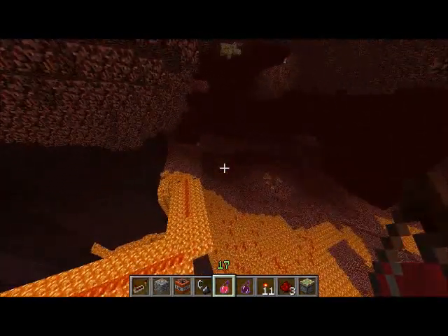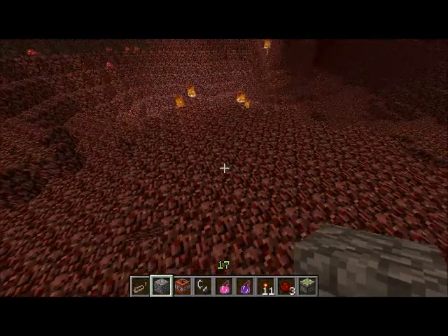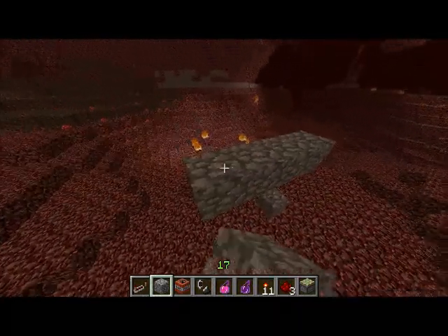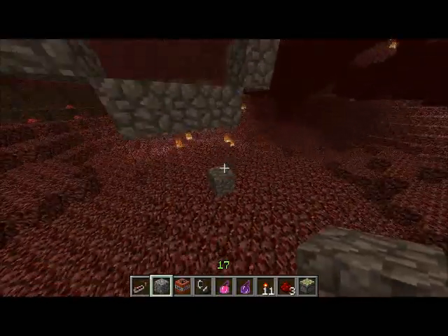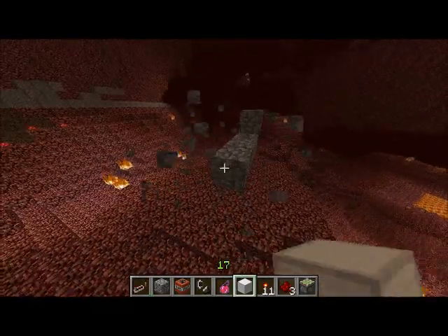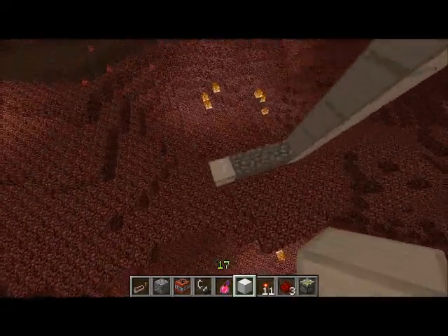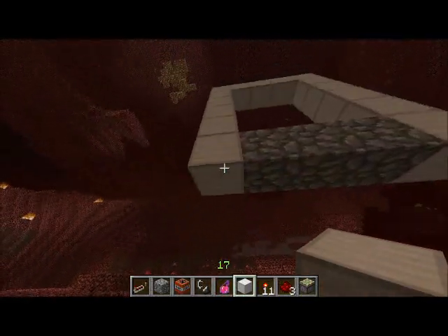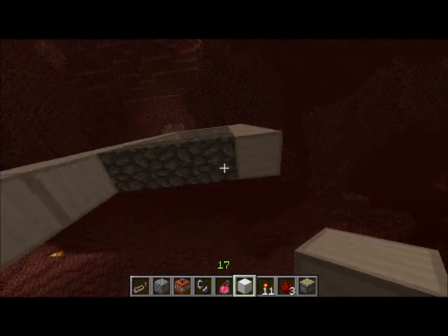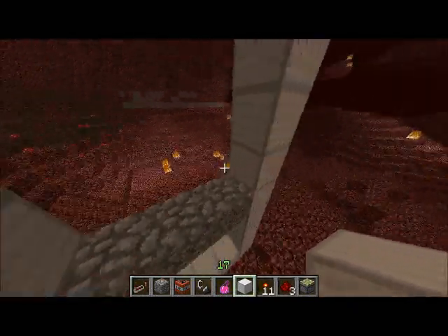We need a walkway, so let's make one. If you imagine that this is a walkway here — it goes three across, then one up. This is your general tileable walkway. How we calculate where Nether fortress mobs are allowed to spawn is like this: it goes five blocks across and five blocks to the side, and likewise four blocks in the other directions. These are the available areas inside this box where a Nether fortress mob can spawn.